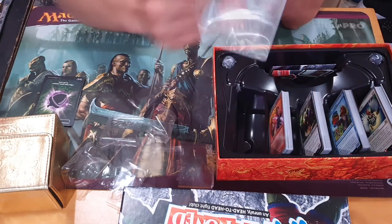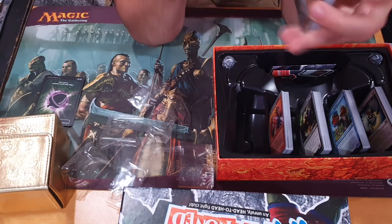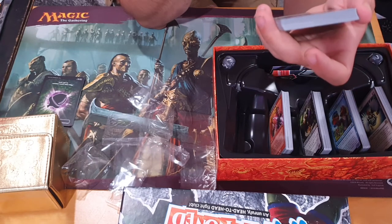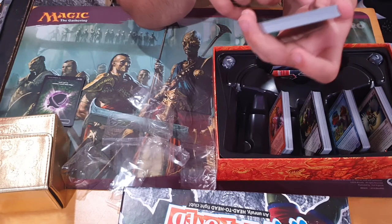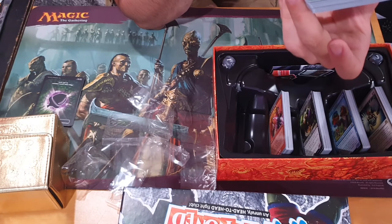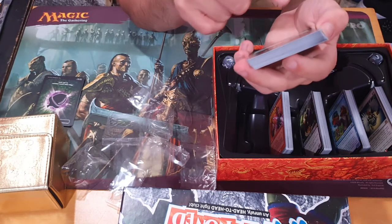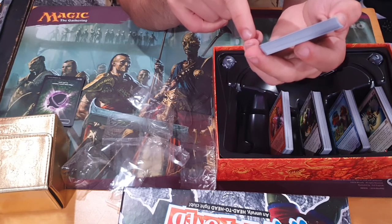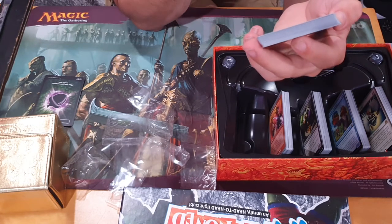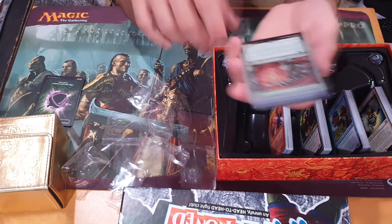Green. Top card is Bingo — and Bingo was his name-o. Trample. Whenever you play a spell, put a chip counter on its converted mana cost — it's got the bingo card artwork. Bingo gets plus nine, plus nine for each set of three numbers in a row with chip counters on it. How many would that be? That'd be 9, 18, 27, 36, 45, 54, 63, 72. Wow — it could become 72, 72 if people play stuff between zero and eight mana cost, which in Commander — that's gonna happen.